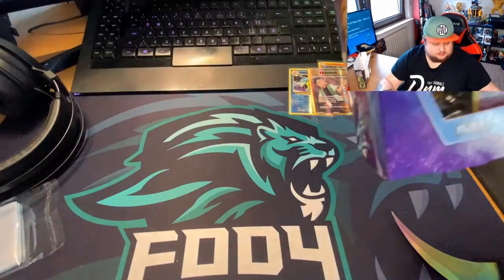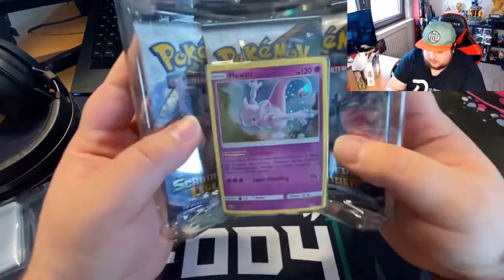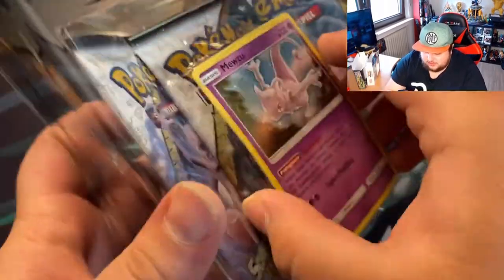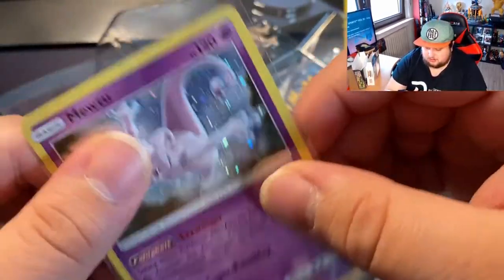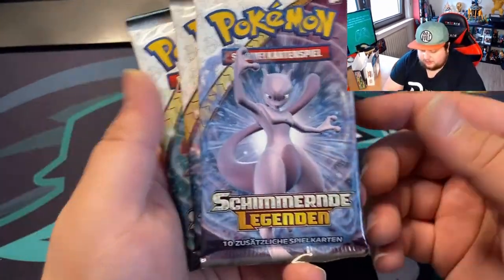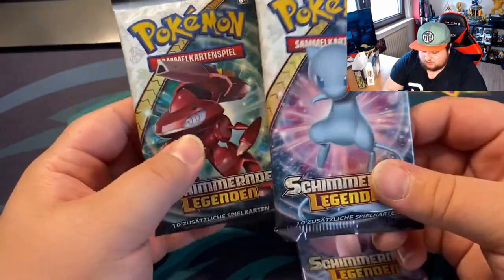No more turning back — let's get these bad boys out. So there's Mewtwo, let me zoom in on that. Holo Mewtwo looks amazing. So there it is — let's leave that bad boy right up. It's a little bent though, but in the binder it will go flat. So we got three packs: one has Mewtwo on the front, the other has shiny Mew, and the other has shiny Genesect.